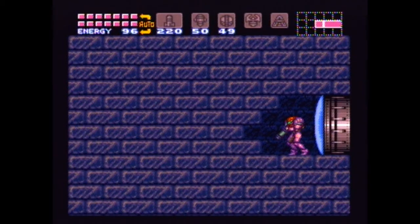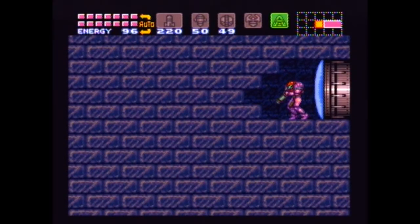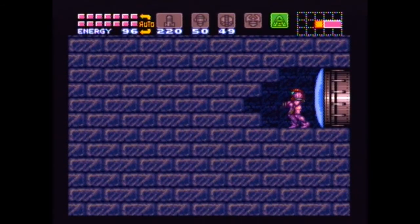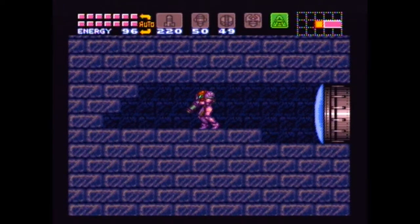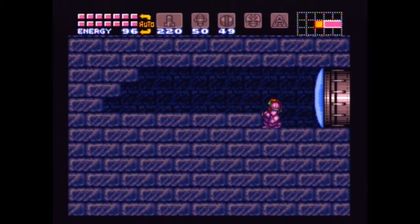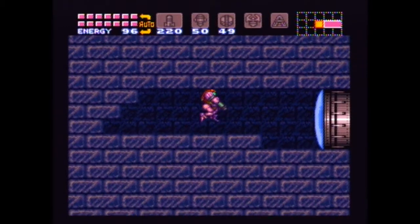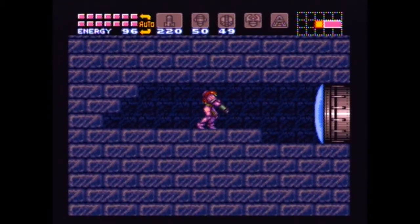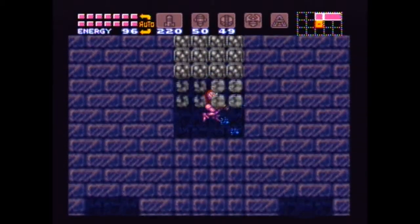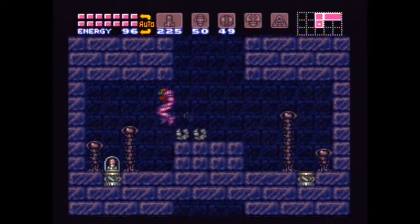And this room — we have a bunch of crumbling blocks right here on each side, below me and to the left. We have our last missile tanks. In order to get both of these, you want to stand here, shoot out everything but this part right here, and stand so you're in the middle of the blocks below the block you're standing on. Then just jump and shoot down, and you'll land in between the sets of crumbled blocks and be able to get both missiles at the same time.